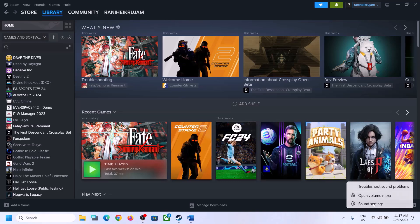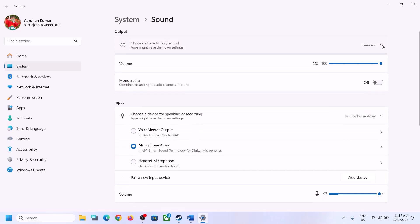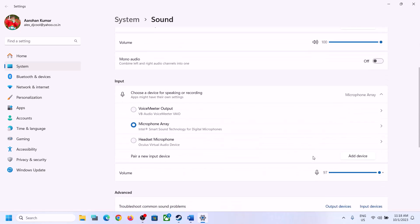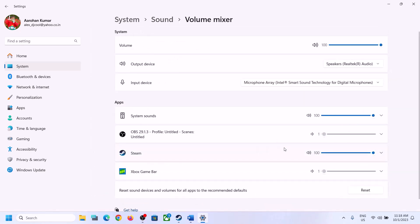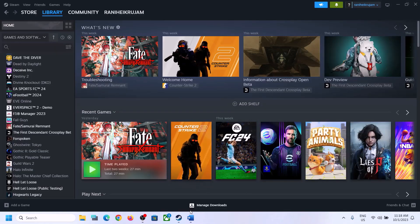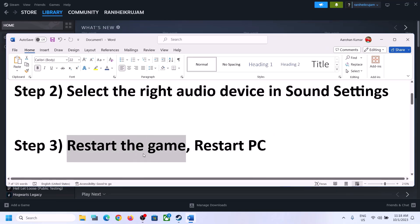You can also right-click on the speaker icon and then click on 'Open Sound Settings.' Over here make sure the right speaker is selected. Then go to Volume Mixer and make sure the volume for the game is set to maximum. Launch the game and check.